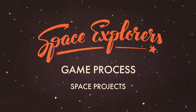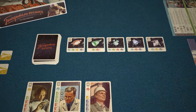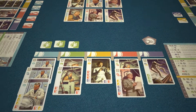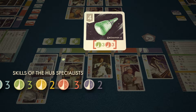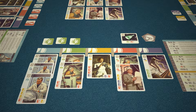Game process — Space Projects. At the end of your turn, you may implement one of the space projects, provided that the specialists of your hub possess sufficient skills. For example, this project requires three green and three red skills. Your specialists have these skills — therefore, you can take the project card. You have successfully implemented the project.